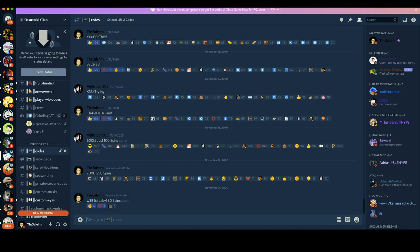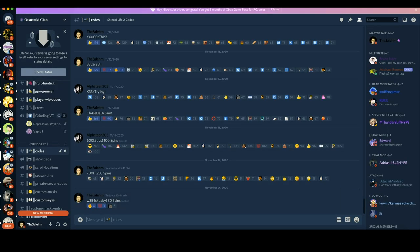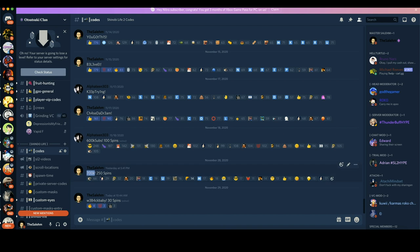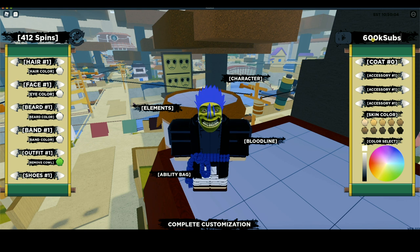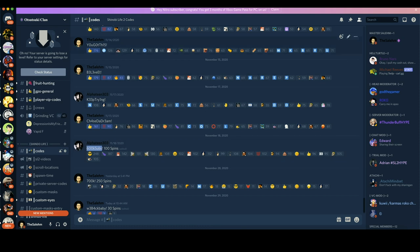Since this video is titled 'all working codes,' let's redeem the other code they dropped yesterday. I believe these are all the working codes. This other code I already redeemed and it gives 250 spins — yes sir, 250 spins, so redeem that if you haven't yet. I checked the older codes from before the game shut down and they don't work, so all those older codes are expired. Only these two latest codes work: one gives 250 spins and the other gives 30 spins.